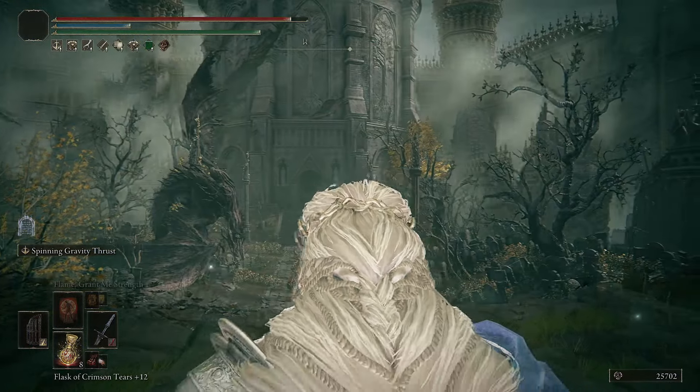Wondrous Physick is really important. You can't easily buff your damage when using blood loss as the main source, but there's a new cracked tear in the DLC: the Blood-Sucking Cracked Tear. It will drain your HP but really nicely increase your attack power. I slam the Opaline Hardtear on top of that for damage negation, and as you're seeing on the screen, that's how I'm destroying bosses.